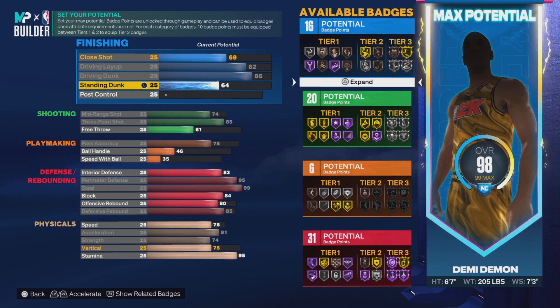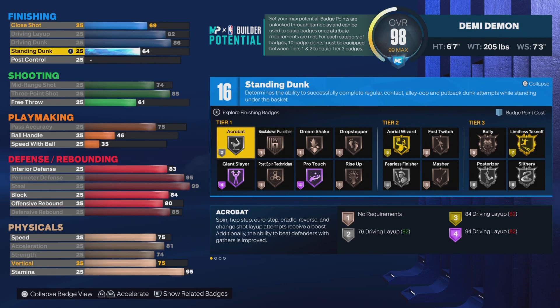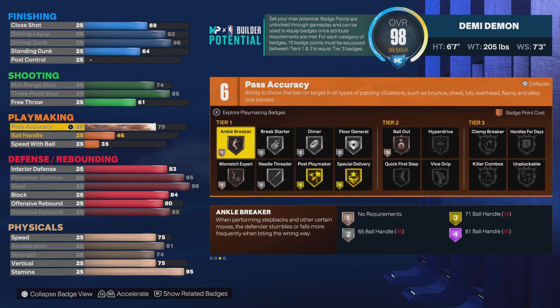For the remaining badges, put about two on playmaking — two for Dimer, two for Needle, that's four. Then one on playmaking, one on finishing, and the other two either both on shooting or one on shooting and one on defensive badges. That's gonna be crazy.